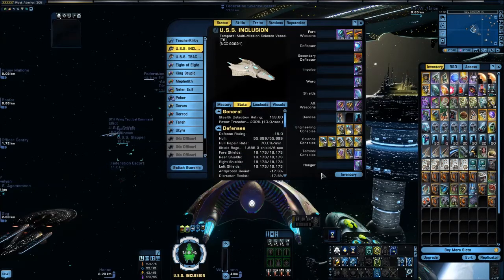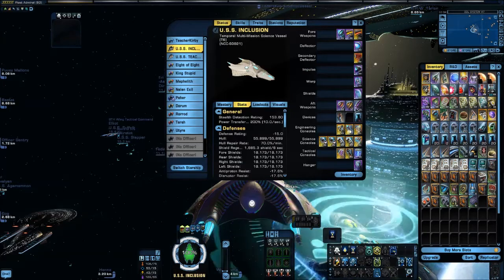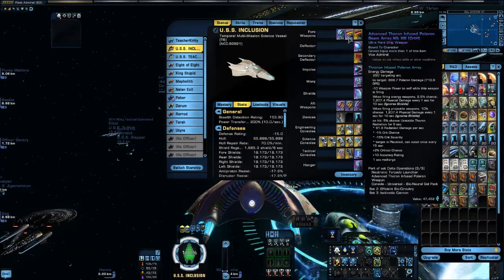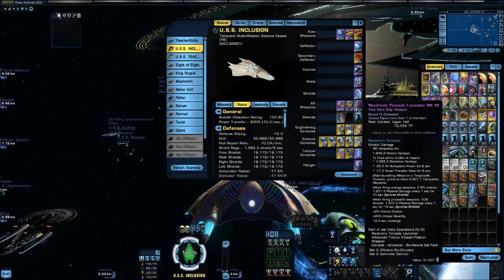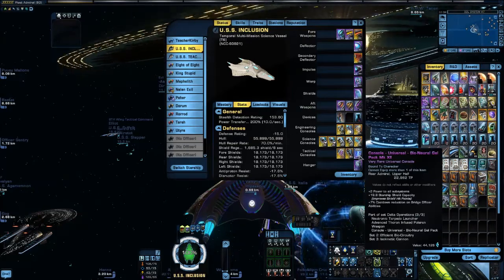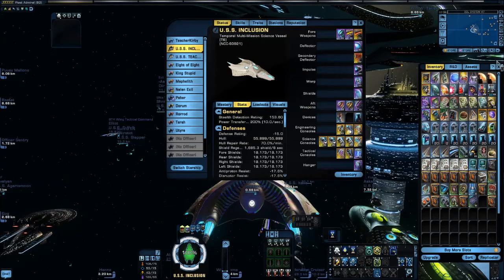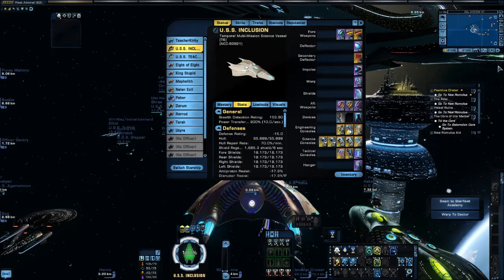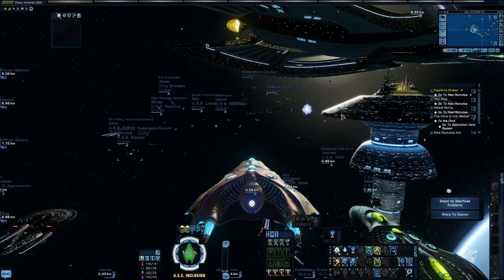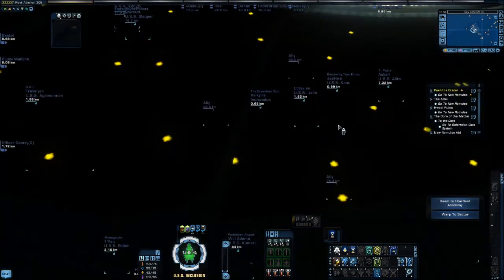If you can get your Exotic Particle Generator up to 250 to 300, you'll see some really good results out of the Isokinetic Cannon. You must get all three pieces of the Delta Alliance set — that's the Thoron Infused Beam Array, the Neutronic Torpedo, and the Bio Neural Gel Pack. That's the TL;DR. You can hear the discussion on Teacher's Corner live every Saturday night at 10 p.m. Eastern on the Pilot Review Show. I look forward to seeing you there.